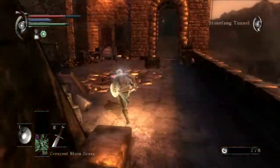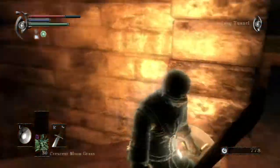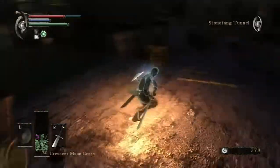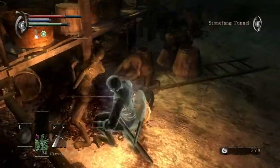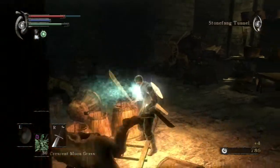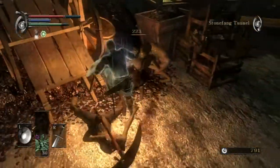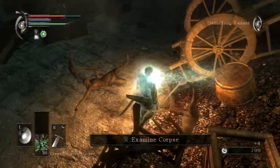Watch out for these rocks. Even though when they throw them down they kind of blow up and explode, be careful — if the rock is still floating around in the area, it will still damage you if you try to run through it. I'm just going to stab these guys. Not all of them will be as friendly — the ones with glowy eyes will hit you. If they see you, they'll try to kill you, so be careful.